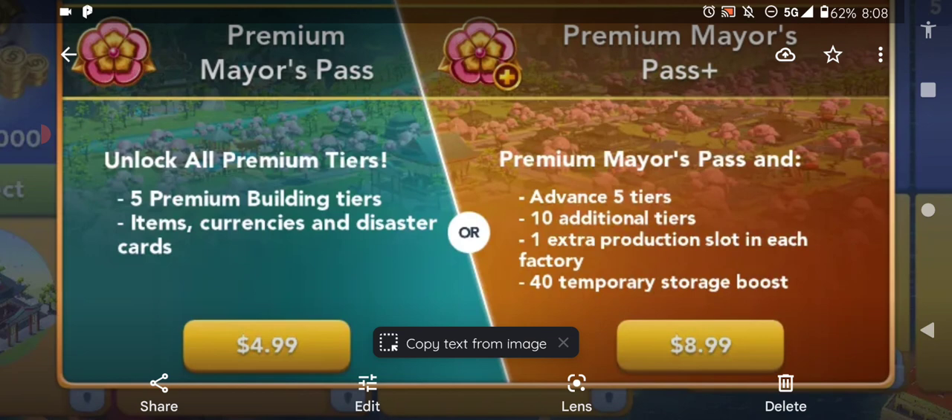So what is the best fit for you? I went with the $8.99 — I don't see why you wouldn't, honestly. For the $4.99, you get five premium building tiers, plus items, currencies, and disaster cards. Basically, you just get the pass — you don't get the bonus stuff or the additional content they're adding on for the $8.99.